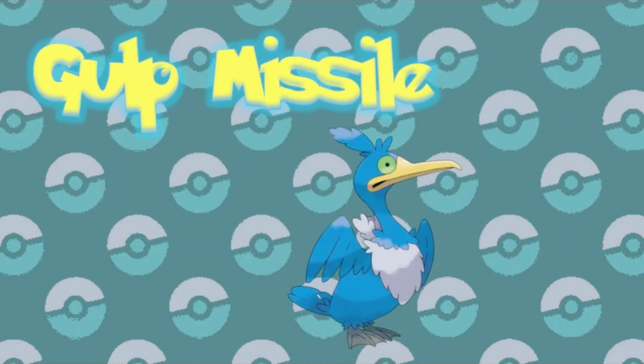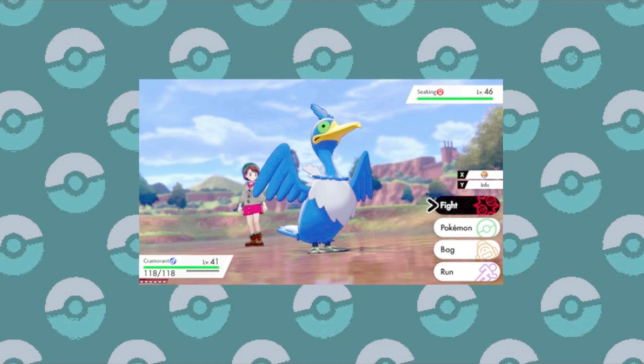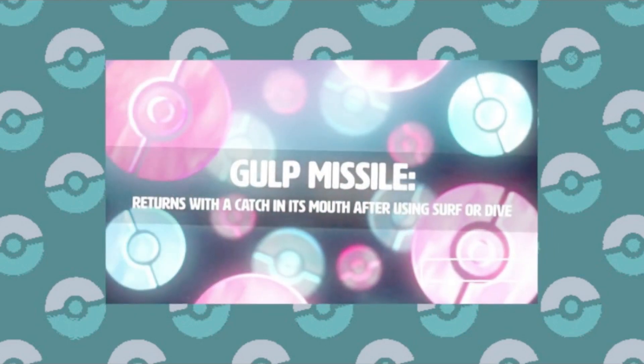We also saw in a trailer Cramorant with its new signature ability Gulp Missile. This is a very strange ability — once Cramorant uses Surf or Dive, moves that allow it to hunt in the water, it will return with prey in its mouth. Technically this is considered a different form within the game, but once hit in this form, Cramorant will be compelled to spit the prey back out at the opponent, damaging them up to one-fourth of the enemy's health. Usually this will also lower the adversary's defense, but on occasion it can paralyze them instead, if Cramorant manages to scrounge up some different prey.